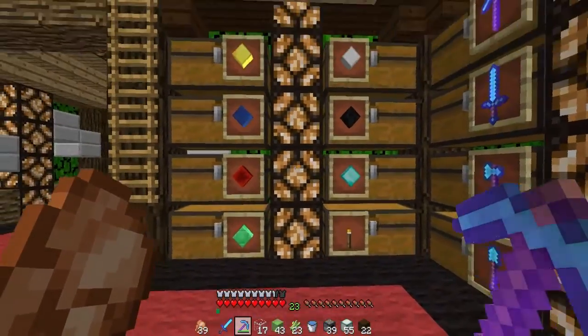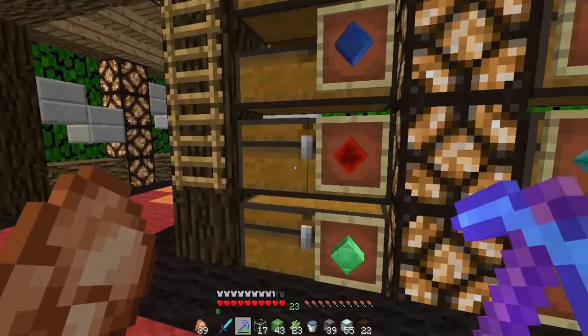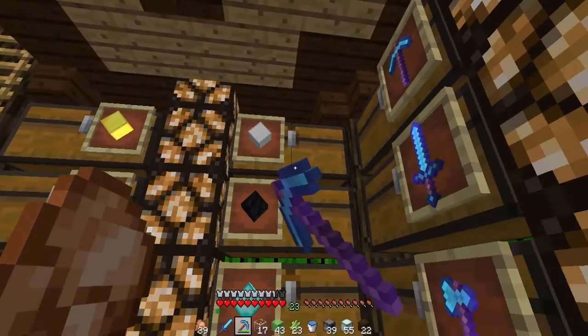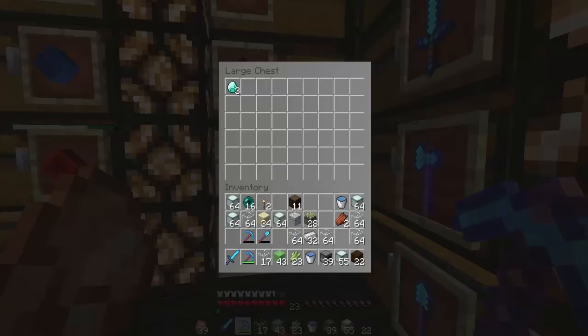Welcome back — I wanted to start off this progress update over at the ore chests. Up here we have gold — not too much — a bunch of lapis, a bunch of redstone, two emeralds which isn't great, a bunch of iron, a bunch of coal, and three diamonds.